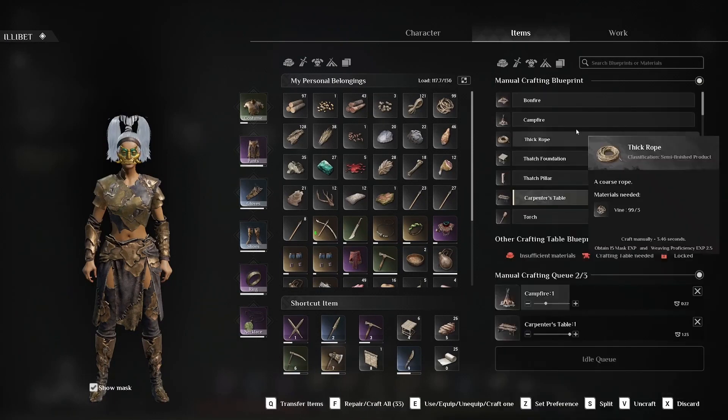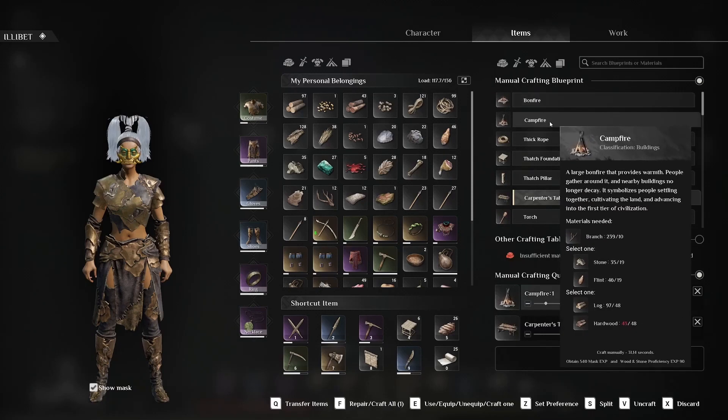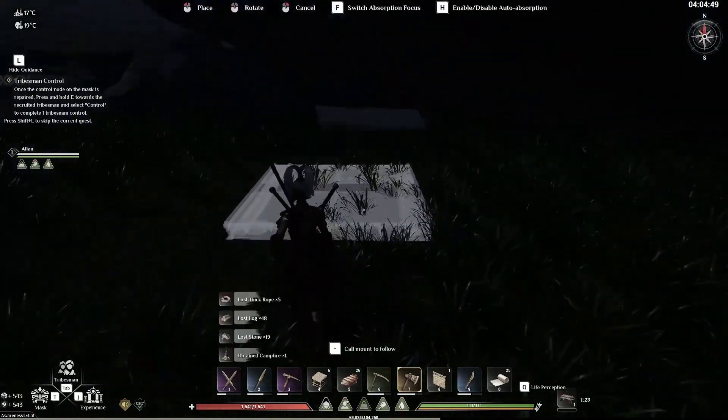Soulmask is the latest early access survival game to hit Steam. And as is the case with most of these titles, there are some serious issues players have been encountering. Crashing on startup is the biggest problem that some players are facing, but there are some fixes you can try if you're experiencing this.